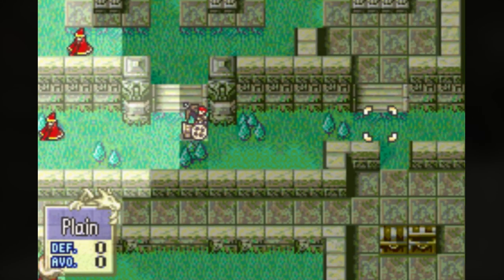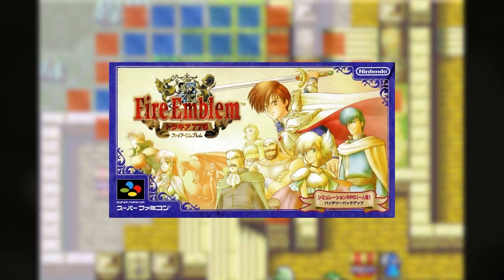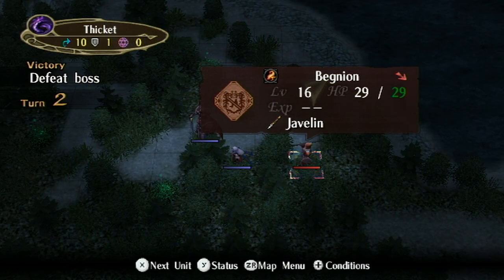Fog of War is a battle condition that was first introduced in the fifth game of the series, Thracia 776, and has been present in many games after that. Interestingly, there is an unused item in FE1 called the Telescope, and its function implies that Fog of War, or a similar mechanic, may have been planned to appear in that game.